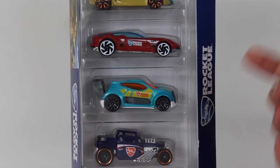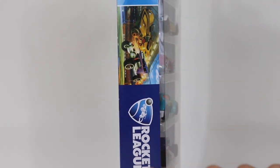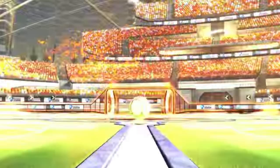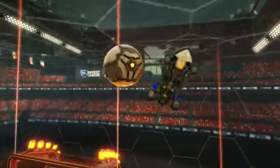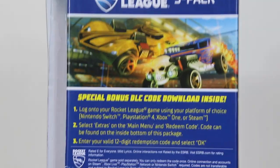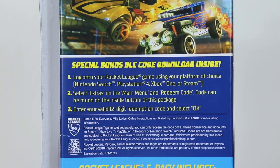We have two little flaps. I've already opened this because I had to get the DLC code to show you guys in the video — we'll get to that later. On this side you've got a nice little Rocket League logo right there, and then toward the top you have the nice little Bone Shaker and Twin Mill 3, which actually got put in the game as DLC, which was sick. I wish I was there when they added that DLC, but I was too late. Moving on to the back, there's a nice thing that says Rocket League 5 Pack, a bigger picture of the Bone Shaker and Twin Mill 3, and then 'Special Bonus DLC Download Inside' with instructions on what to do.